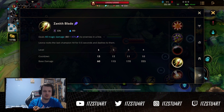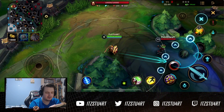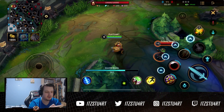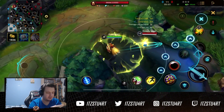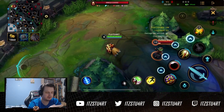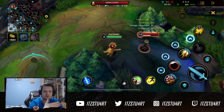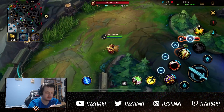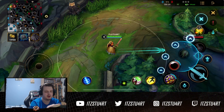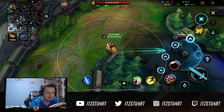Next up is Zenith Blade — it deals damage in a line, and Leona roots the last champion hit for 0.5 seconds and dashes to them. It's the last champion hit, so most of the time it will be the furthest champion. It's a nice easy ability and a great way to get onto champions. You can then combo this with your Q for the stun on the next basic attack — root them for 0.5 seconds and follow up with the stun. You can also E-Flash, but it is very difficult and requires precise timing.